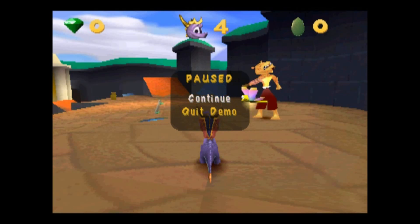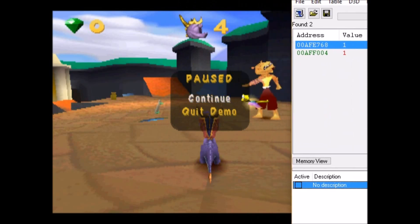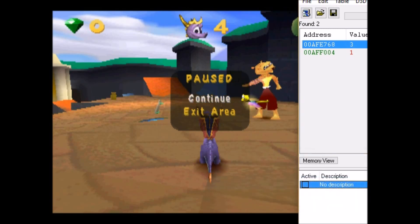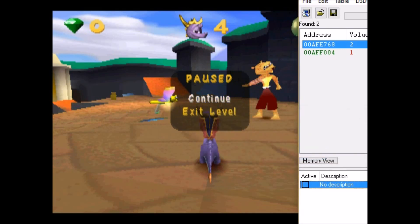So if you remember quite a while ago, one of the ways I showed that you could exit the skateboarding area of Sunny Villa in this demo is by looking at the value — using Cheat Engine — which represents what icons appear in the pause menu. So if I change this to 3, for example, it changes to 'exit area'; if I change it to something else, it changes to 'exit level'.